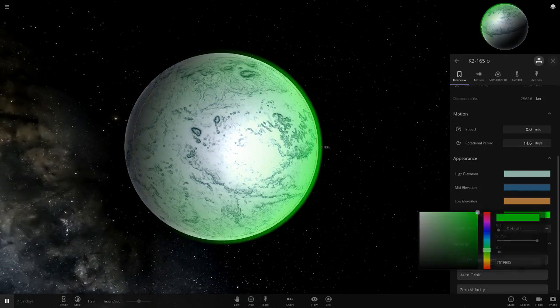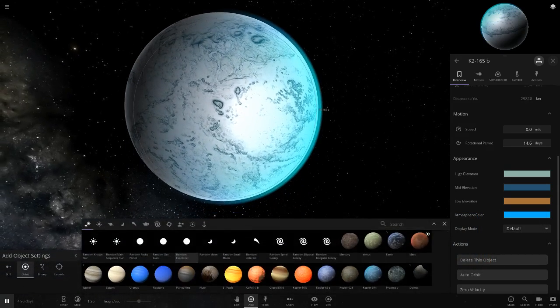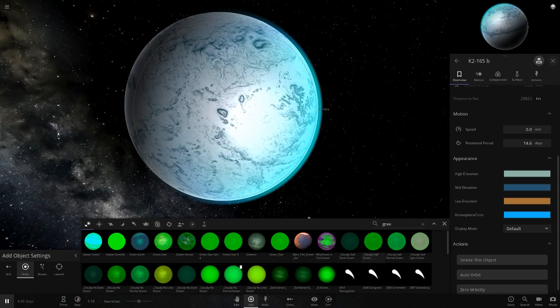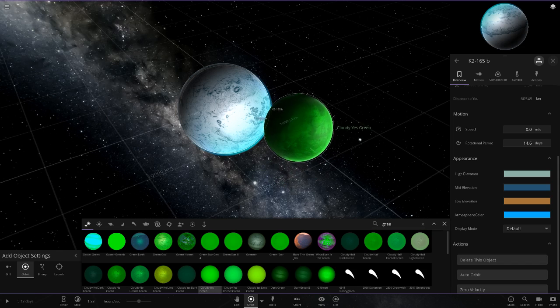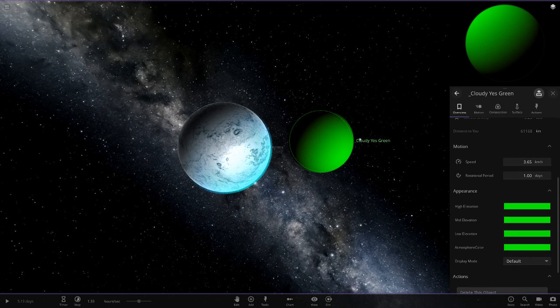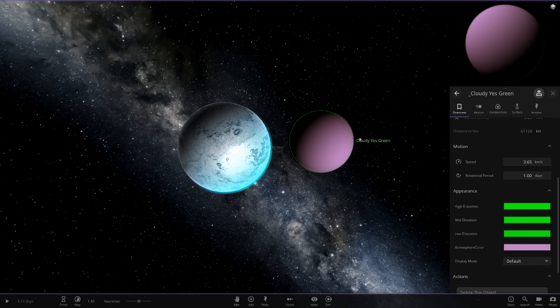Sadly you can't make atmospheres any thicker — you can't turn a planet into a Venus-like object. For instance, if I spawn in one of my green templates here, you can see you still have to mod the game files to get thick atmospheres like that. But if you want objects like this, you can find custom ones made on the workshop and re-customize those to get them however you want.